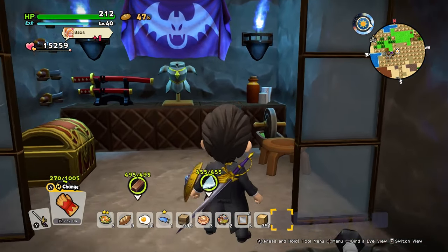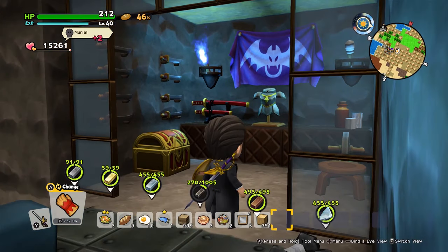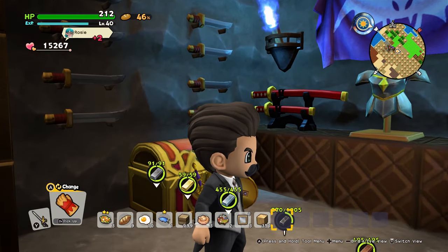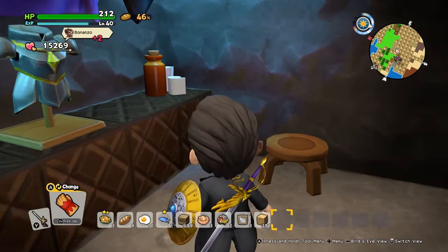Right next to it, you have this little — you know, Batman keeps all his suits in capsules to display them. Well, this is my version. So here the builder has all his weapons, equipment, and stuff like that.